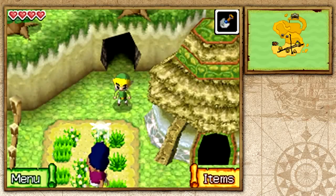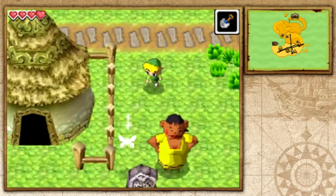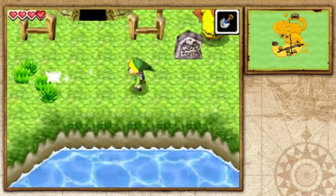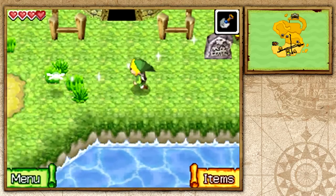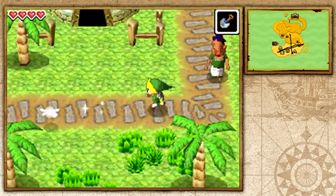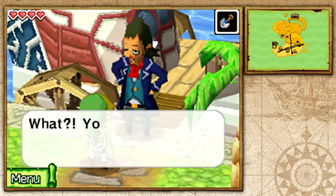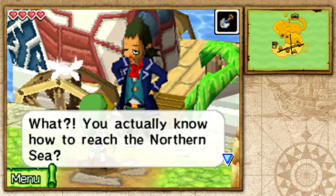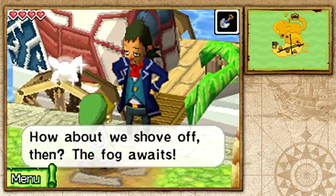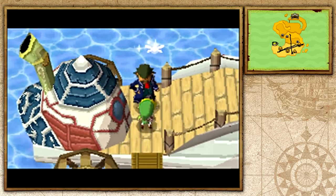Welcome back to The Legend of Zelda Phantom Hourglass. I'm Zelda Master and in this episode we're making our way to the northwestern part of the sea. In the previous episode we looked through Wayfarer's notes on this island and found a secret route that takes us through the fog. Let's inform Linebeck about that and head out into the deep blue.